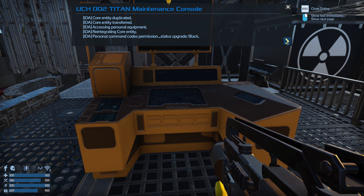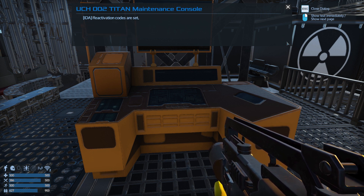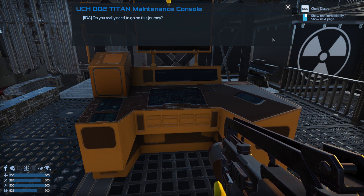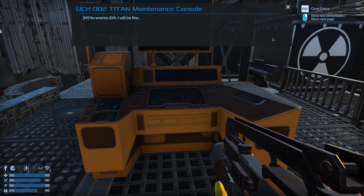I guess it wants me to click - I was waiting for it to change. Reactivation codes are set. IDA child entry has been successfully installed to Lieutenant Commander Disturb's equipment. Childhood program completed! Docking Bay 2 has signaled - your shuttle has just arrived. Thanks IDA. Do you really need to go on this journey? I'm afraid I need to be on the Titan when they leave. That's sad to hear Commander. No worries IDA, I will be fine.